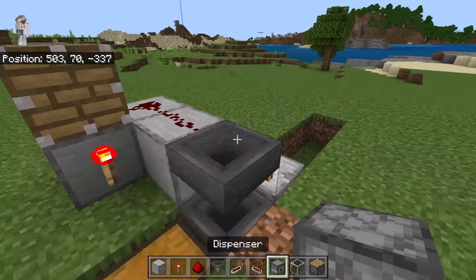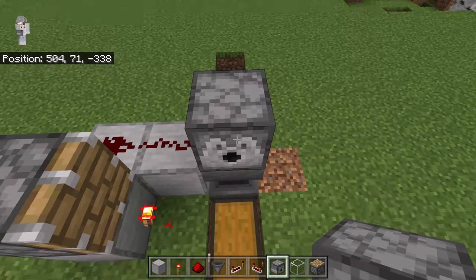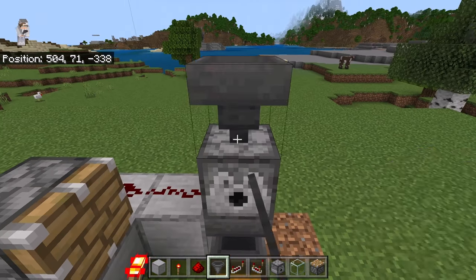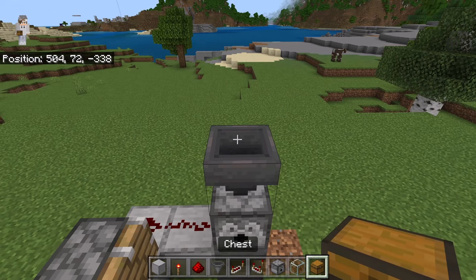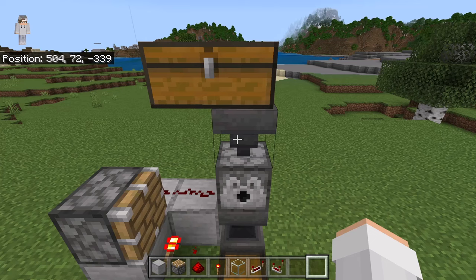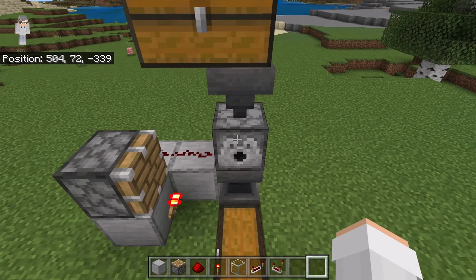Then crouch down and place a dispenser over here. Make sure that dispenser is facing this way. Now crouch down and place a hopper over here. The nozzle of that hopper should be facing that dispenser. Then crouch down and place 2 chests over here. That hopper will funnel water bottles into that dispenser. That dispenser will dispense water bottles onto dirt blocks to turn them into mud blocks.